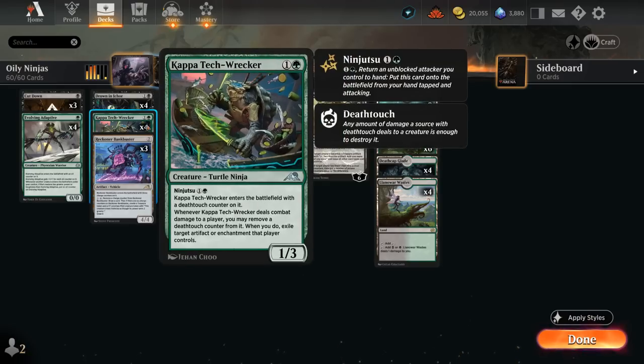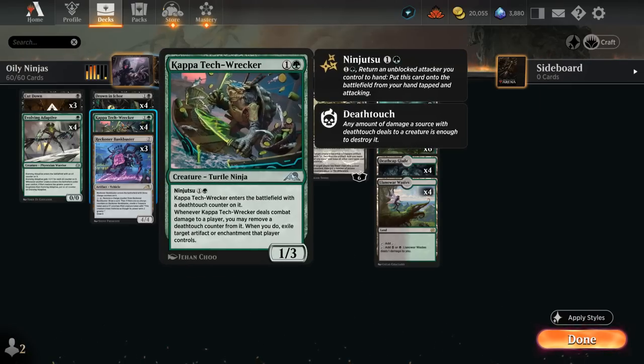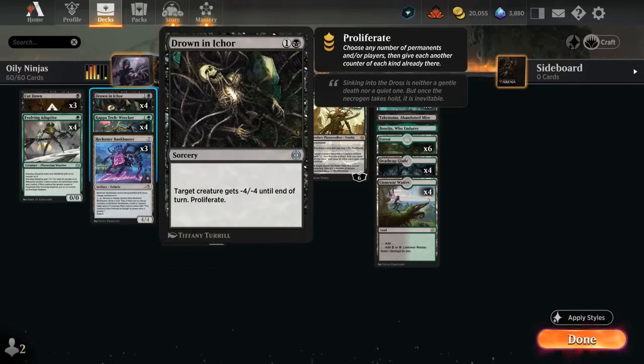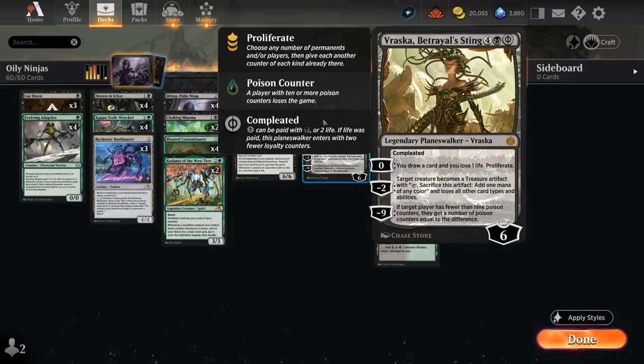So we've got eight of these ninjas — they both have ninjutsu, but for the most part we're just gonna play them as regular creatures. They enter with their counter on it, and we've got a few ways to proliferate: Drown in Ichor gives a creature minus four minus four until end of turn and proliferates, the Bloated Contaminator is a 4/4 trampler that proliferates when it hits the opponent, and finally two copies of Vraska which can also proliferate with a zero ability after drawing a card at the cost of one life.